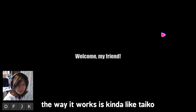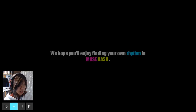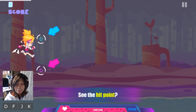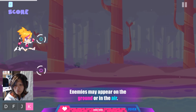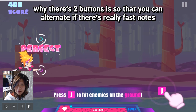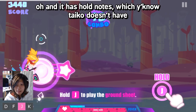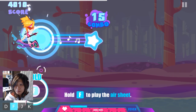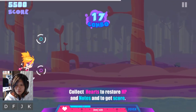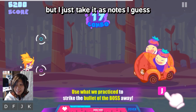So the way it works, it's kind of like Taiko. I made this key overlay on my screen so you can see how it works. All the pink notes are on the bottom, and some are on the top. There are two buttons so that you can alternate if there are really fast notes — like Osu, you know. And it has hold notes, which Taiko doesn't have. They also have this point system, which is a bit strange for me, but I just take it as notes.